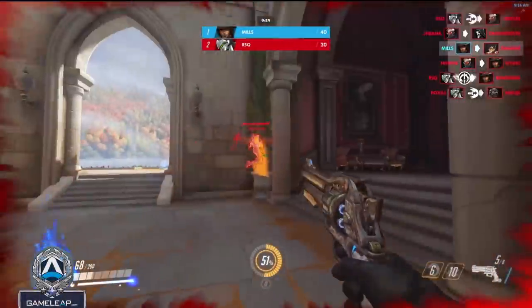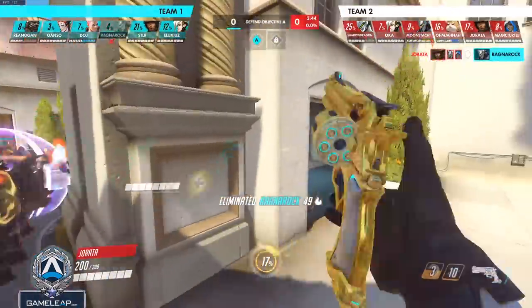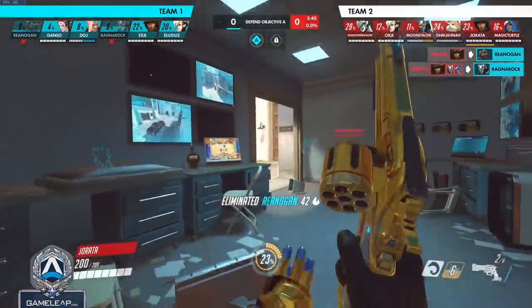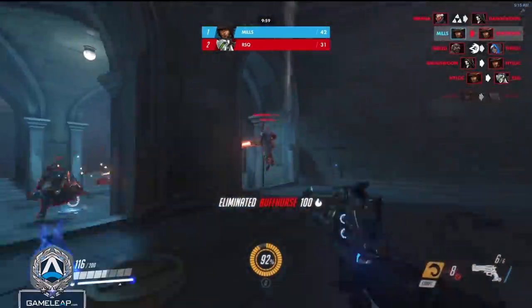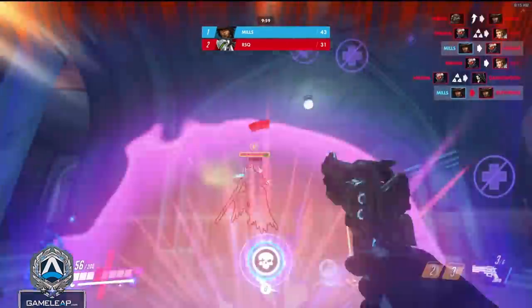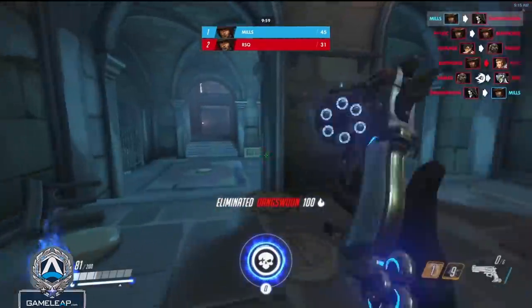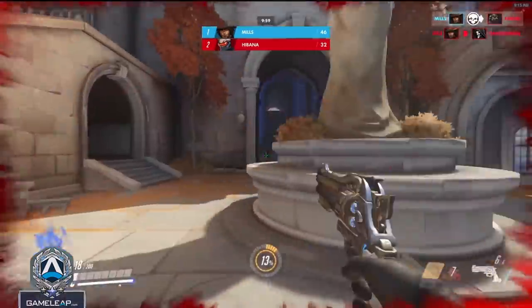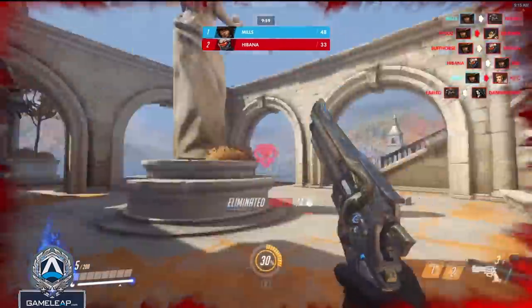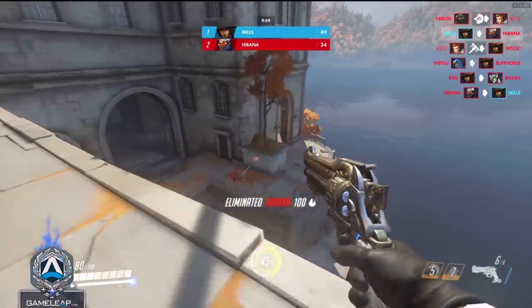The second point is understanding the win condition and playing towards it. Static mechanical executions need to be executed at 100% consistency or close to it — you should almost never be missing a flashbang headshot. If you completely outplay an enemy, close the gap, roll into them, and flashbang them, but then miss the headshots afterwards, all of the proper decision making and outplays you made up to that point are completely neutralized. Luckily, no matter what level of player you are, if you put in practice, you can get this to near 100% consistency.